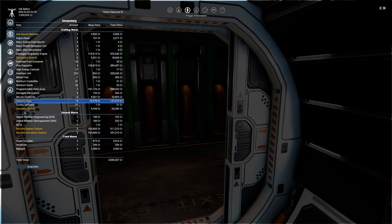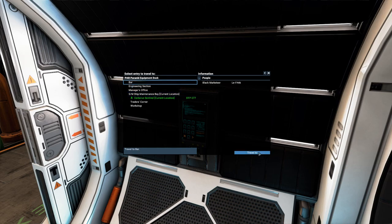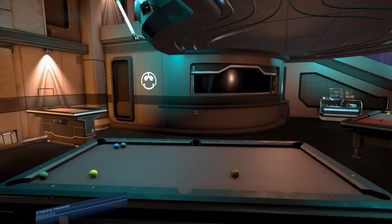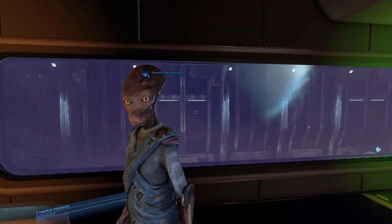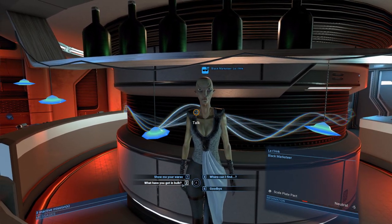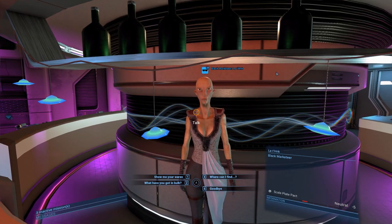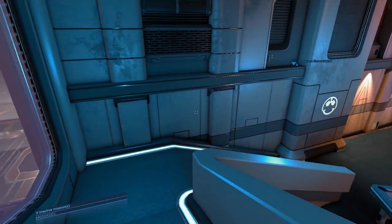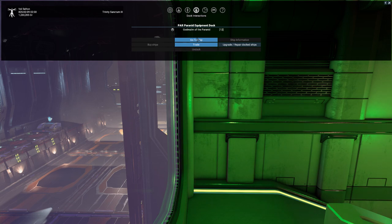I'm keeping everything - any elite items, legal or illegal, I'm keeping them all. Now I have a bar on this place and a floating head. On the bar - not him, I think they wear glasses - black marketeer. So now I've got a black marketeer and I can do bulk purchases. I can buy illegal stuff from her and sell illegal stuff to her, but I don't want to do that right now.